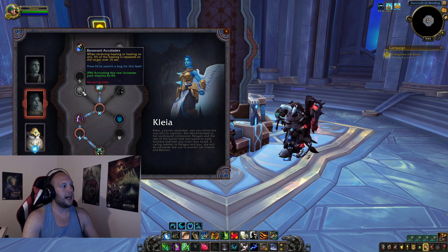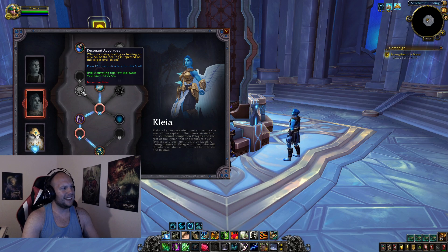Moving to the second tier, Resonant Accolades: when receiving healing or healing an ally, 5% of the healing is repeated on the target over 15 seconds — similar to Holy Priest passive healing. You've now got HoT effects on multiple targets. If you're playing with hybrids that are also healing you, you could get a lot of value out of this. In raids it makes a lot of sense — there are tons of healers healing everything all the time. Clea is standing out as a strong raid pick for Resto Druid between the max health talent and Resonant Accolades.